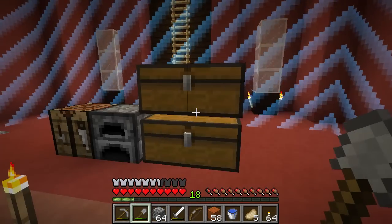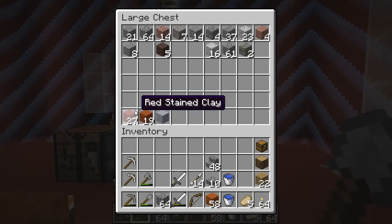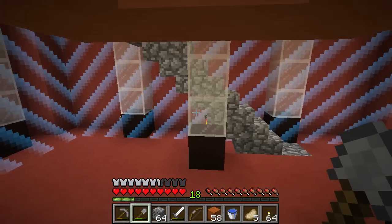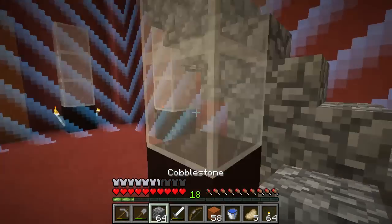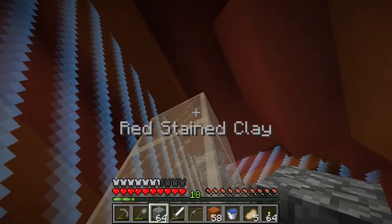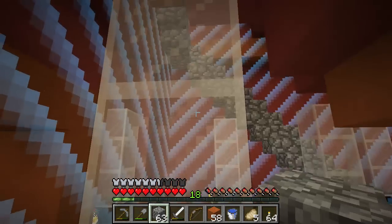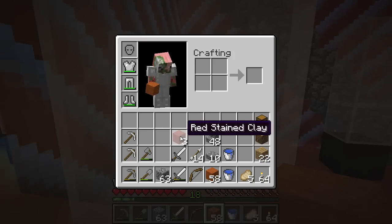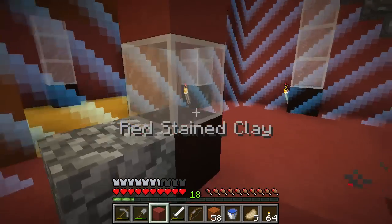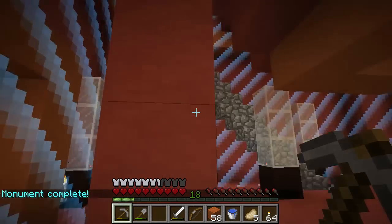We've got this glass here. I thought you might need to replace those three blocks with the glass or with the stained clay, but I wasn't sure and I didn't want to break something I couldn't replace. Where's the red one? How are you supposed to even get to that one? I guess you have to build a block up. People confirmed in the comments that's how you do it. Monument complete! So I did it right.